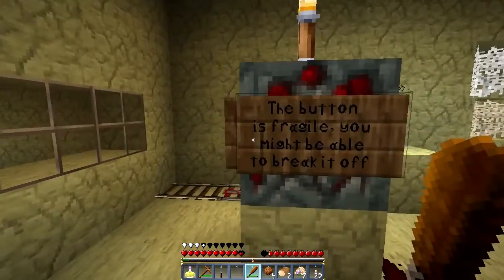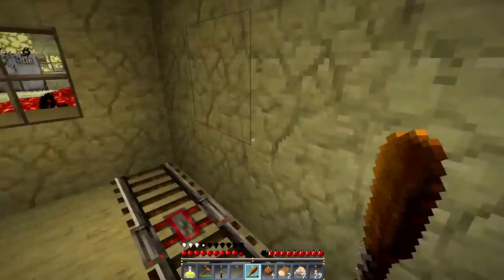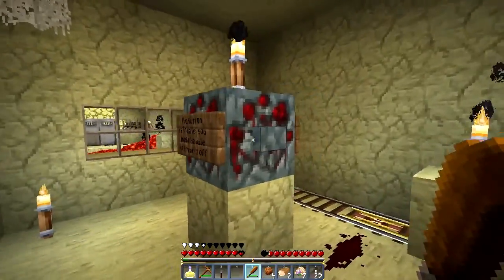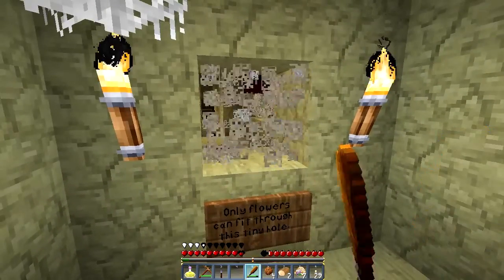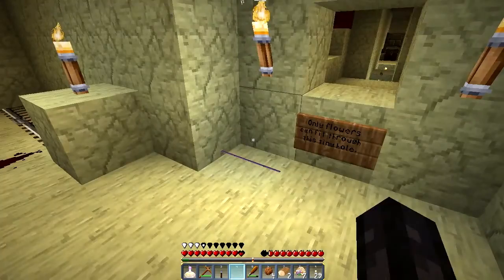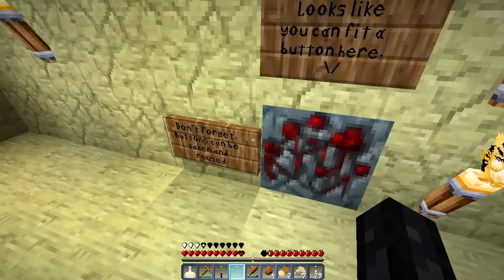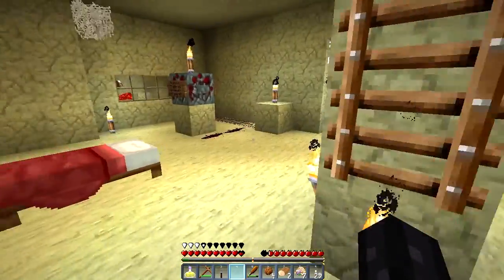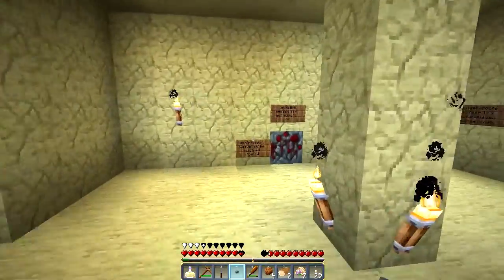The button is fragile but you may be able to break it off. Only flowers can fit through this tiny hole. Though you can fit a button here — don't forget buttons can be taken and reused. You look around — all right yeah, okay, so I guess I can break this button and place it here.